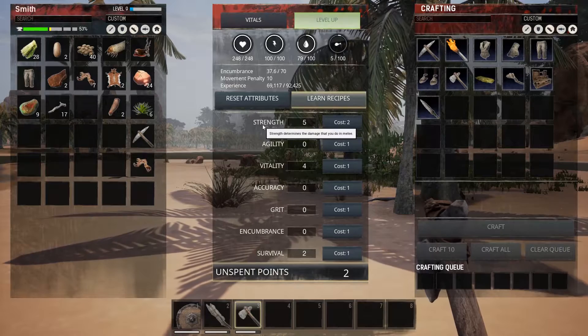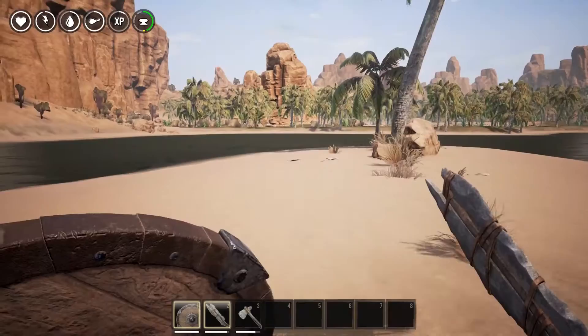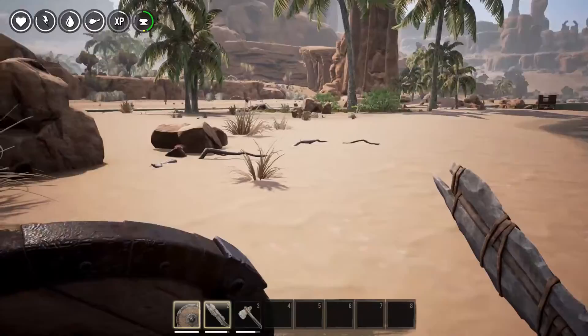Crafting recipes often have prerequisites such as a level requirement and previous learned knowledge in order to unlock them. You can also reset all of your spent points if you've decided you haven't spent them very wisely.